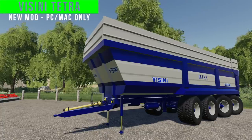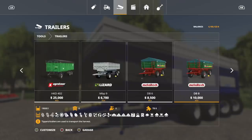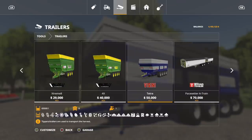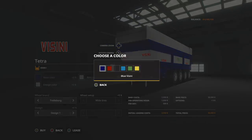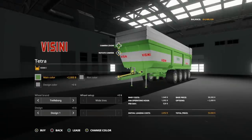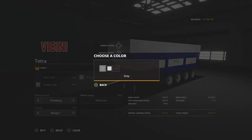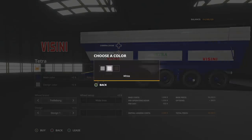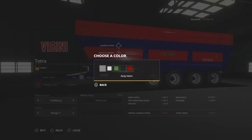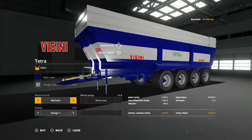Next up we have the Vicini Tetra - this is our last new mod today. You're going to find this one in Tools under Trailers, near the end of the list. It is $50,000. Main color you can change from blue to red, black, heavenly Vicini, Vicini green, and yellow as well. I like the blue so we'll stick with blue. Rim color is gray, we've also got white and black - I like the black wheels.